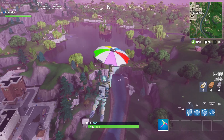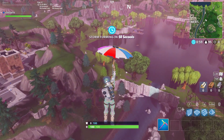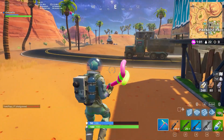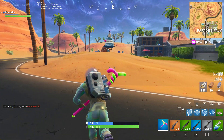For Loot Lake, head over next to the waterfall. It's going to be kind of near Tilted Towers, and it's going to be pretty much out in the open — it won't be hard to see.